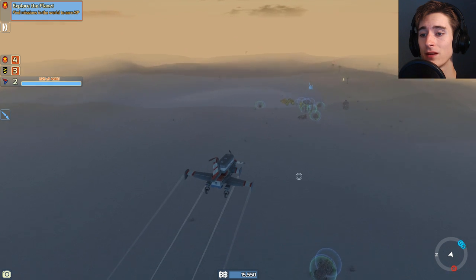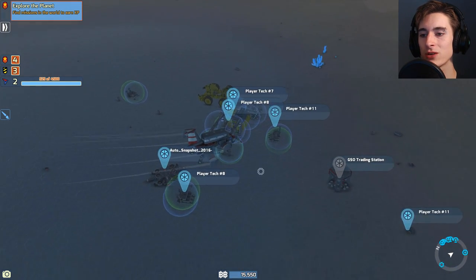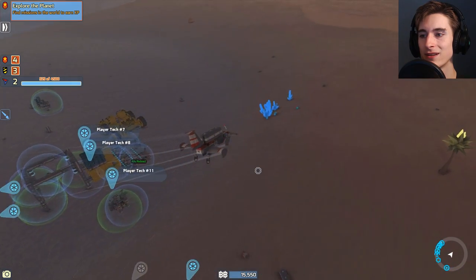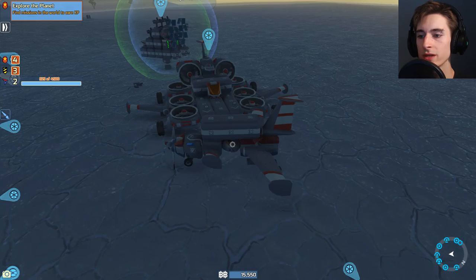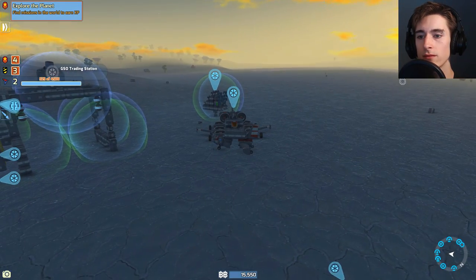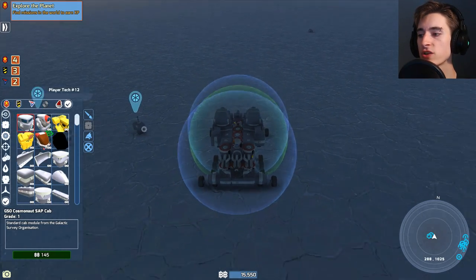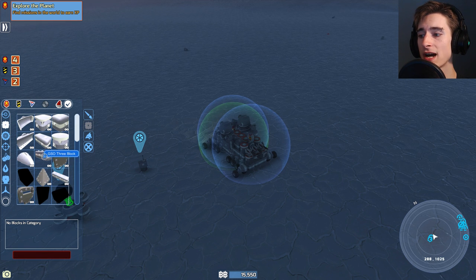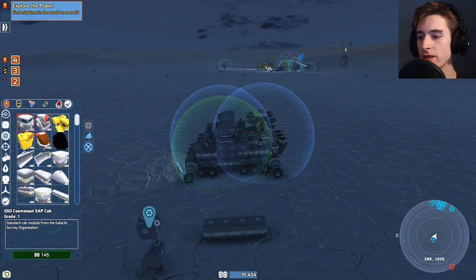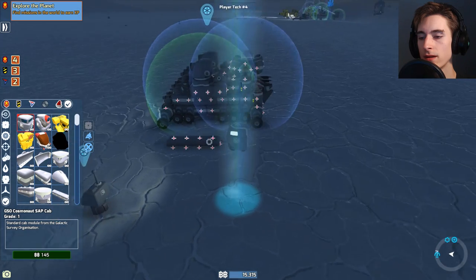Let's get started on our next craft - that will be the fighter plane or the bomber. It's more of a fighter plane. We're gonna land this at our base here - look at all the junk around our base. I don't like that. I think those disappear after time, so that's good - we don't really have to pick them up. We looked at some pictures of the prototype planes and also some other people's planes and I'm kind of gonna use some of their designs on this plane. So we're gonna have a big block here - we need another cab. We're gonna buy this cab here and put this one like this, prop ourselves up.